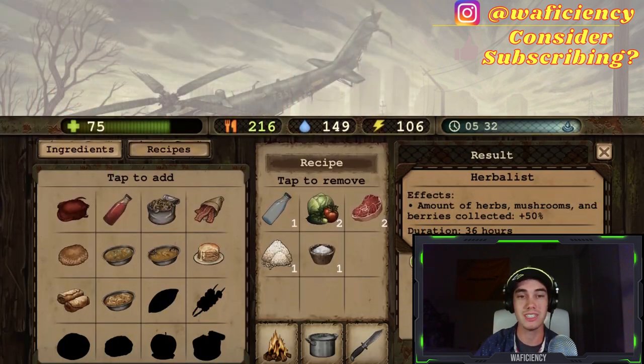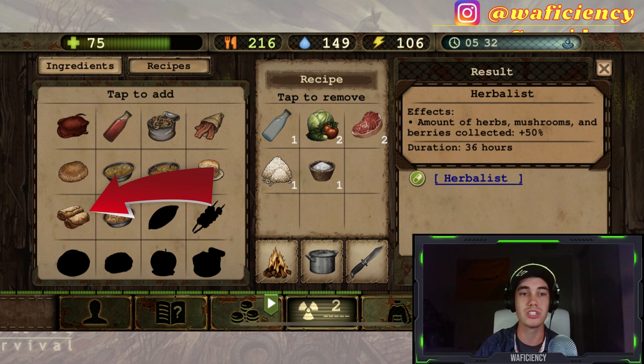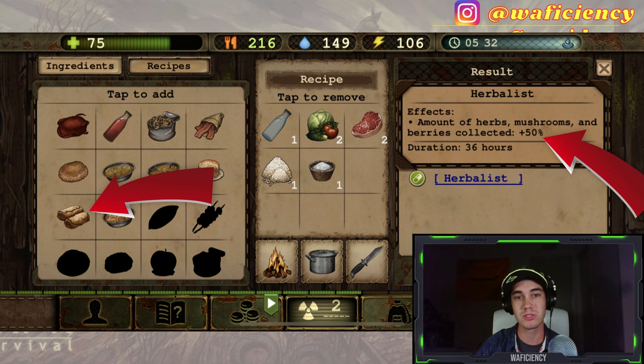You'll want to make sure to eat a cabbage roll before herbing because it'll give you an additional 50% yield for 36 hours. Cabbage rolls aren't too hard to make, and the recipe can be seen here.